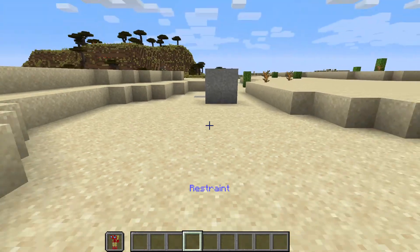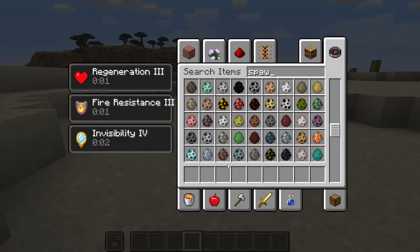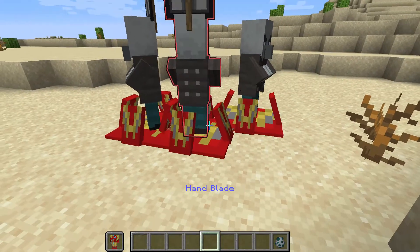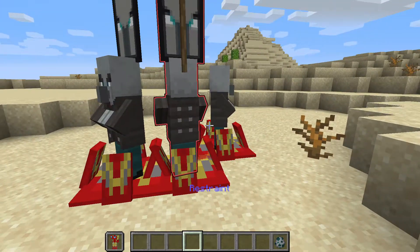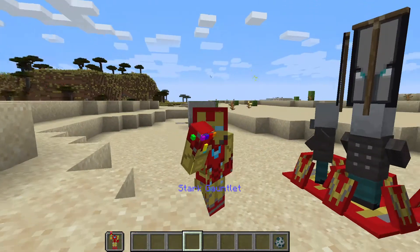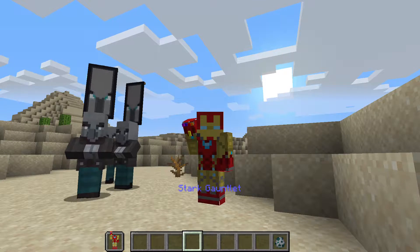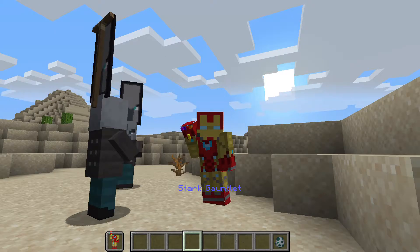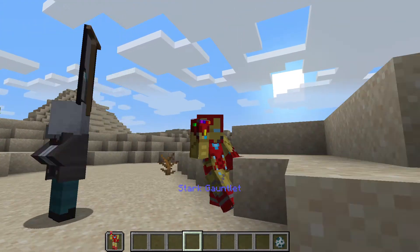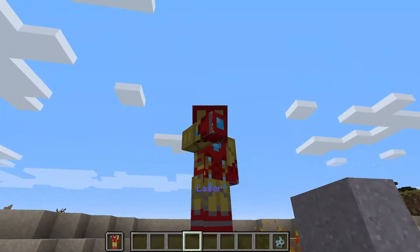The restraint glitched on me, so let me spawn some enemies to demonstrate. I'll spawn a few vindicators — place them in the slot and spawn them in. There we go, they're all stuck in the restraints. Next is the Stark Gauntlet — I won't say too much about it in case you haven't seen Endgame. In survival it will kill you, but right-clicking it will eventually disintegrate enemies into dust, which is exactly what happens here.